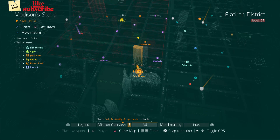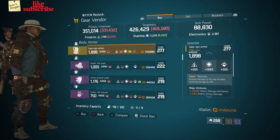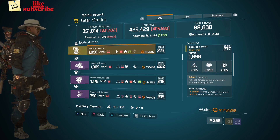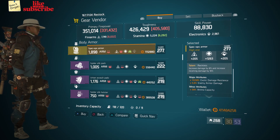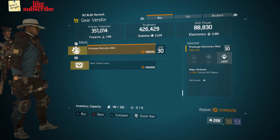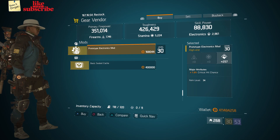For our next gear items, head over to Madison Stan. The gear vendor has a Spec Ops Armor with the talent Reckless on there. It has a gear score of 277, the armor is 1,898, its roll for stamina is 1,263, and the attributes are exotic damage resilience, enemy armor damage, and ammo capacity. Also here we got a prototype electronics mod with 257 electronics and 1% crit hit chance.